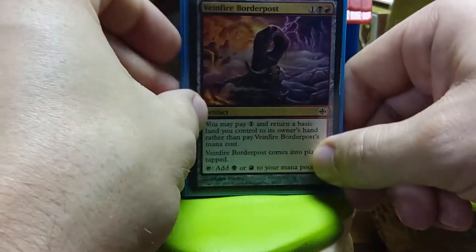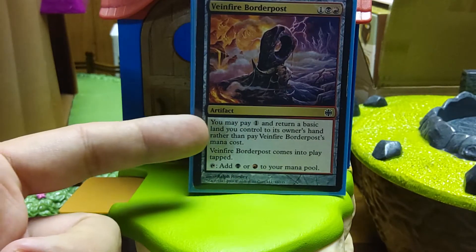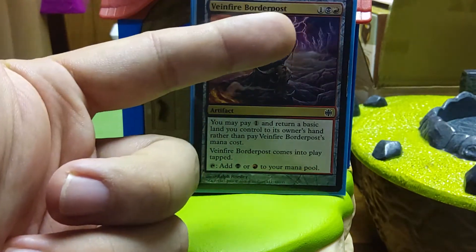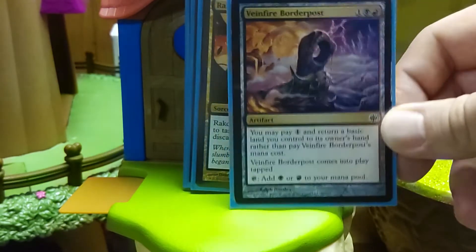Going into Black-Red. I run all five Border Posts — they're multicolor, either mana fixing if you use the bounce-the-land-back-to-your-hand mode, and I do run enough basics, or they're very slow ramp — you can pay three and it comes into play tapped. So it's almost never dead, and if you get it in your ten-card reveal, you have a chance to get more mana rocks. I don't see enough builds run enough mana rocks in my opinion. Most of your mana rocks in this deck are going to be three mana, so this is a slower-ish deck, but it is a ton of fun.